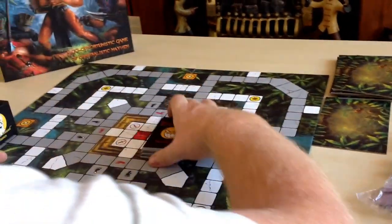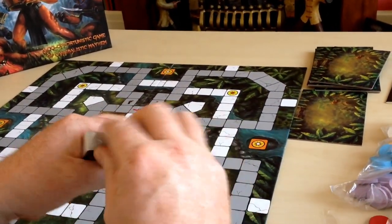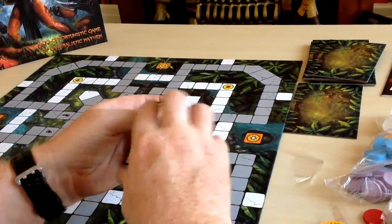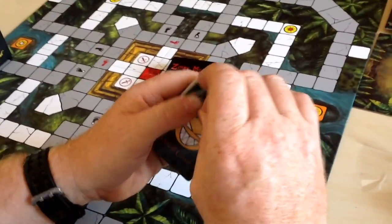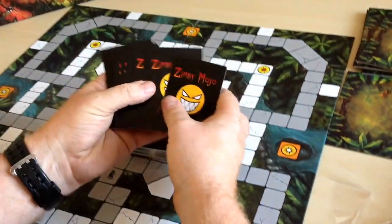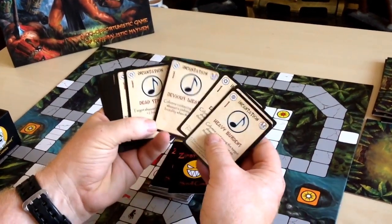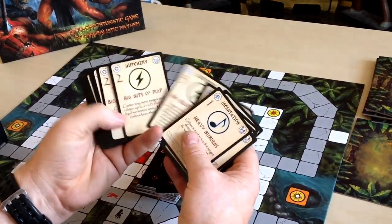And we've got another deck here. Let's have a look — just caught a bit on the outside card. Lovely artwork. Incantation cards and witcheries.